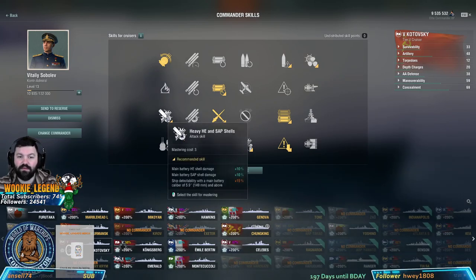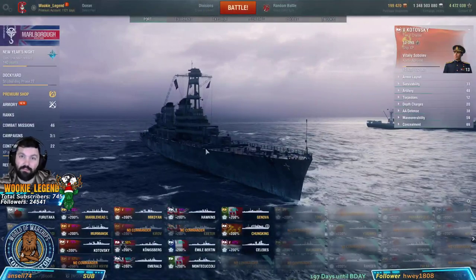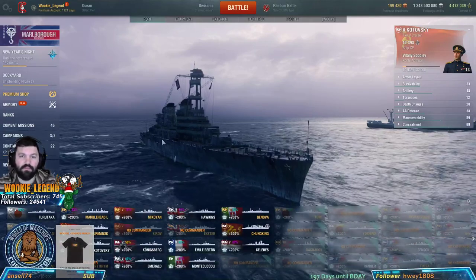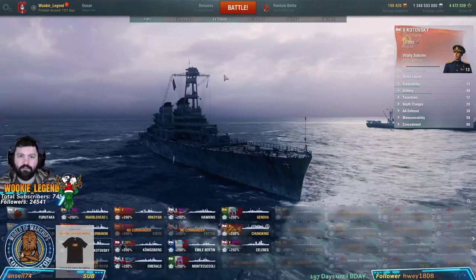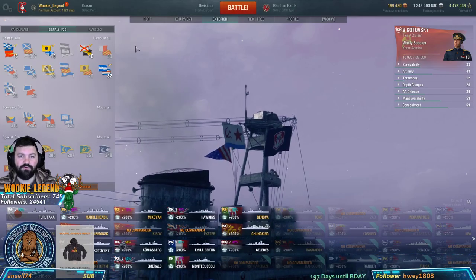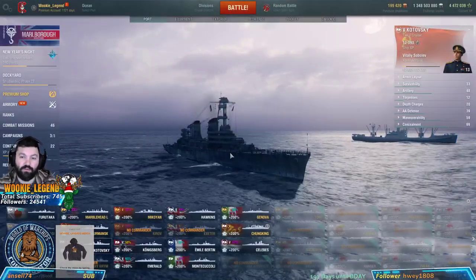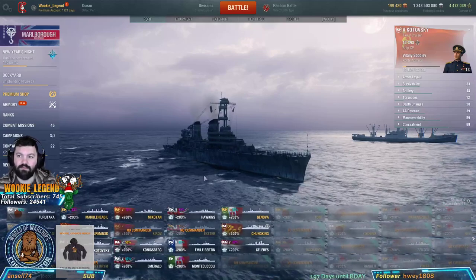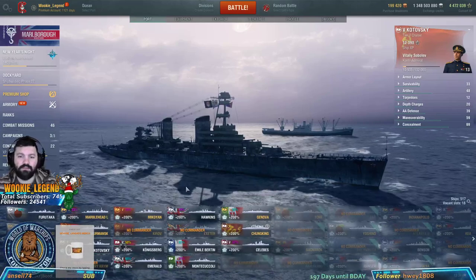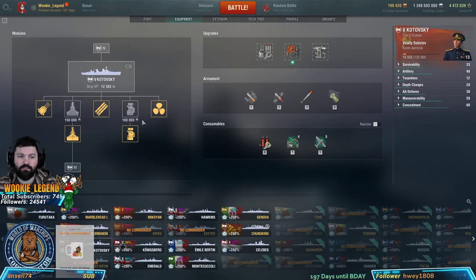Concealment brings us down to 10.5km, which is quite nice — a lot better than the Omaha. Russian cruisers again are really good at flanks like most tier five cruisers. This is a light cruiser; the heavy cruiser that was here before was made a coal premium ship and they added this one, which fits in quite nicely with the line — light cruiser, no armor, rail guns. I have everything upgraded.